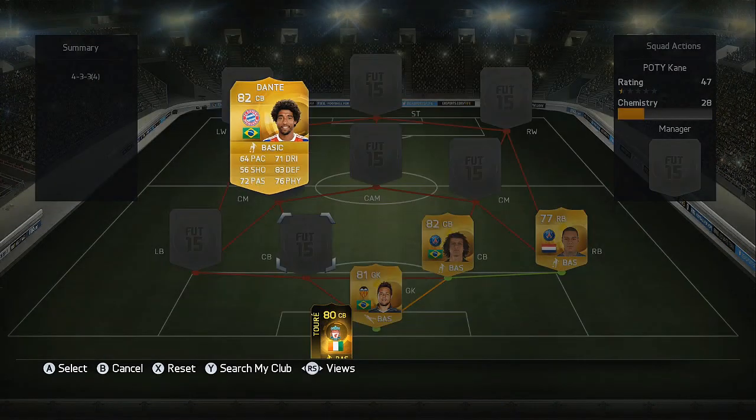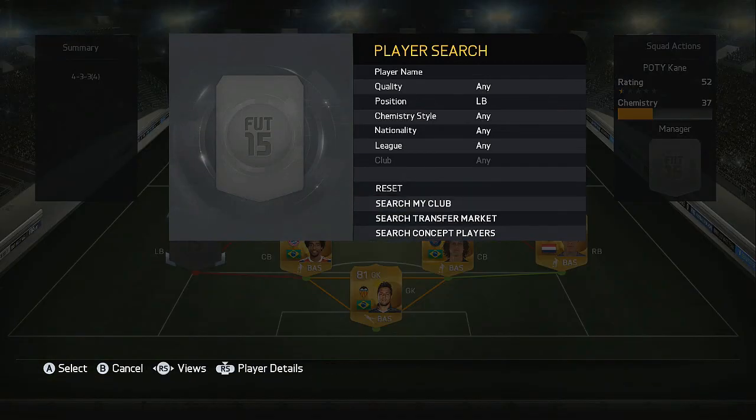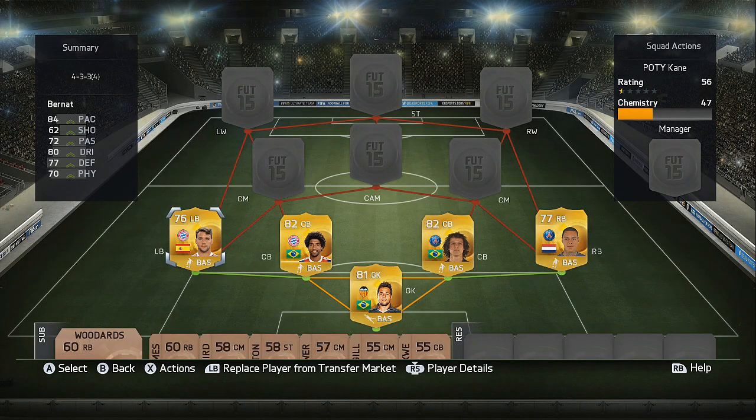As David Luiz's partner on the left hand side, we're going into the Bundesliga with Bayern Munich — that's because we've got Dante. Finally for our last center back, at left back we've got his Bayern teammate Bernat, who is of Spanish nationality which is crucial for chemistry purposes. He's got 84 pace and 84 dribbling on this upgraded card, 76 rated overall.